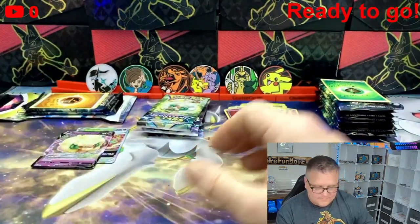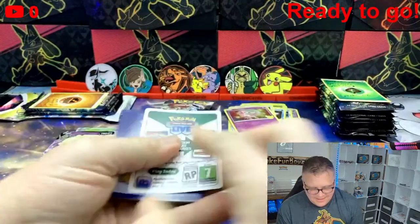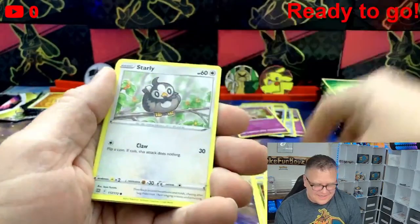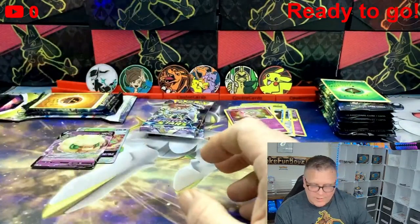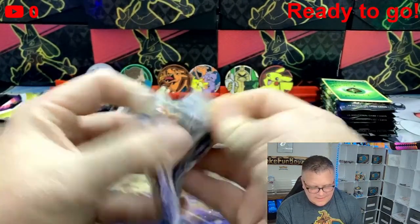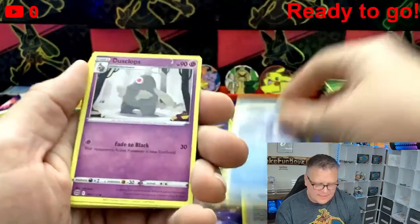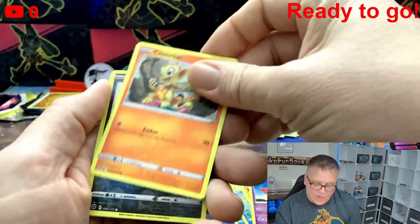Come on Whimsicott, come on — trainer gallery! Dark energy, Clangerous Soul, Garbodor, Exeggutor, Starly, Shroomish, Dusknoir. Pack number seven — come on, show us the heat. Another white border. Water Energy, Roseanne's Backup, Beartic, Dusclops, Sawk, Corpish, Gulpin, Chimecho, Chimchar, Purrloin, and another Muk.